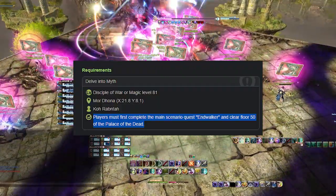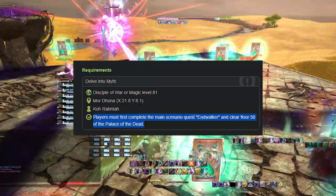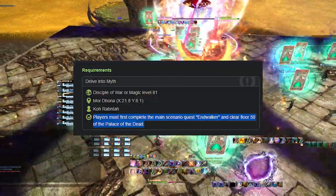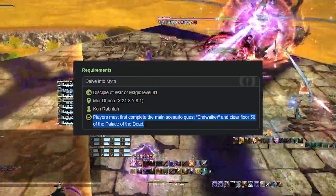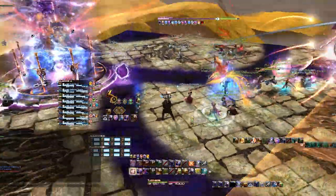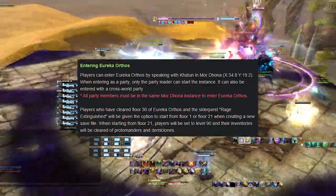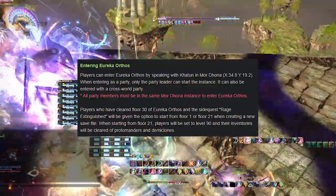To enter Eureka Orthos you need to have completed all of Endwalker AND cleared floor 50 of Palace of the Dead. Then you talk to Ko Rabatna in Mor Dhona at X 21.8, Y 8.1 to start the quest "Delve into Myth." If she has nothing to say, you probably haven't finished Endwalker or Palace of the Dead. You enter by speaking with Katun in Mor Dhona at X 34.8, Y 19.2. Only the party leader can enter for the instance, and you can enter with a cross-world party.